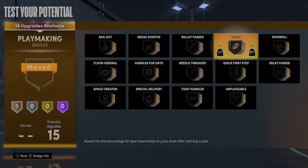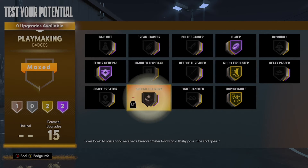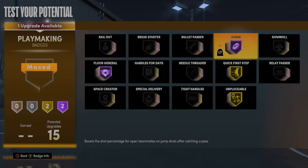This is where it gets spicy. Remember, you're a center and you have Hall of Fame, Diamond, and Floor General. And you got Quick First Step and Unpluckable. Now, you could put both of those and have Special Delivery. And you can put Special Delivery at Hall of Fame if you want to instead of Diamond or Floor General.